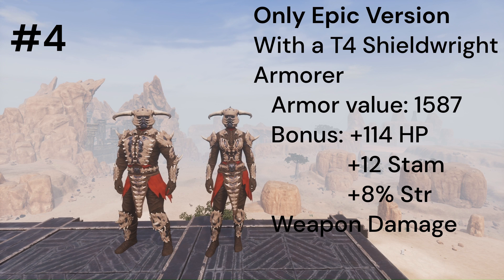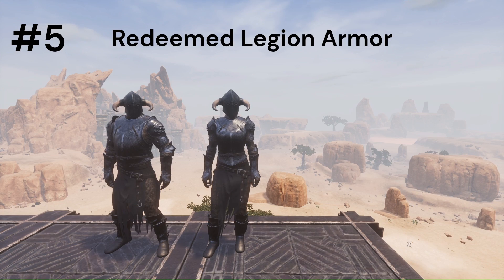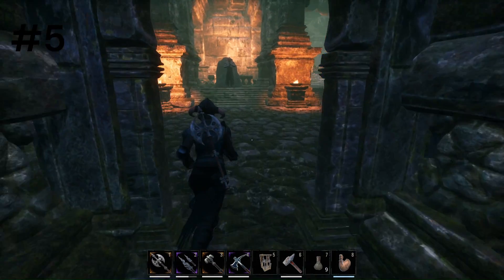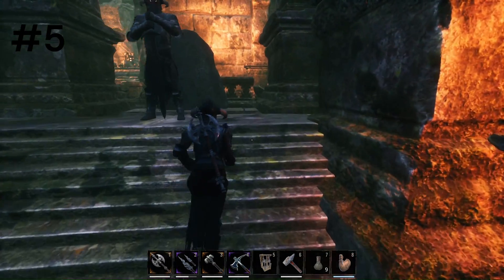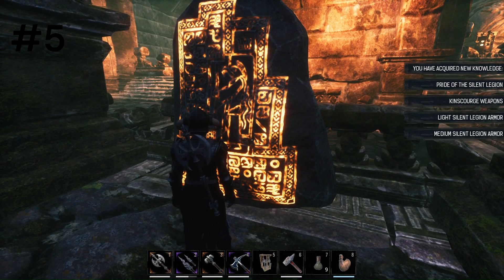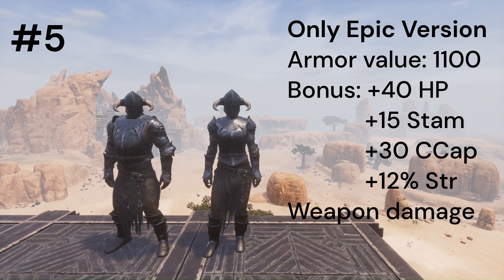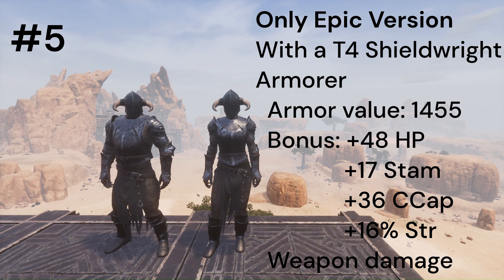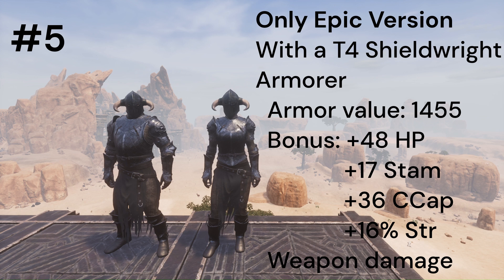With a shield, the total armor value is 1587, plus 114 health points, plus 12 stamina, plus 8% strength weapon damage. Next is the Redeemed Legion set, which can be unlocked by interacting with the tablet stone behind the King Scorch boss inside the Black Keep in F12. As a warning, you will need to have an armorer at the armorer bench to see the recipe. It has a base armor value of 1100, plus 40 health points, plus 15 stamina, plus 30 carry capacity, and plus 12% strength weapon damage. With a shield, it has an armor value of 1455, plus 48 health points, plus 17 stamina, plus 36 carry capacity, and plus 16% strength weapon damage.